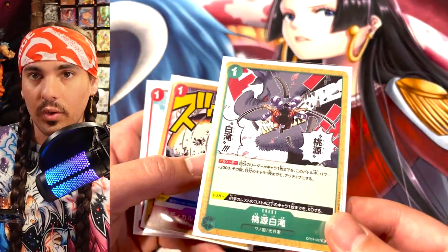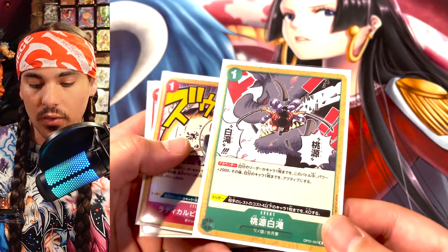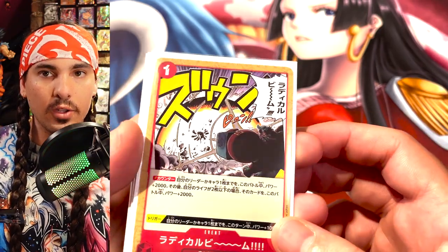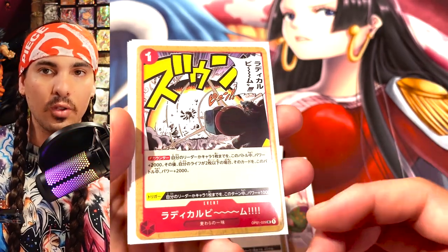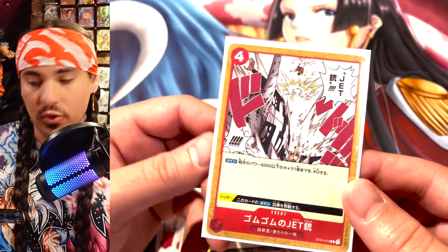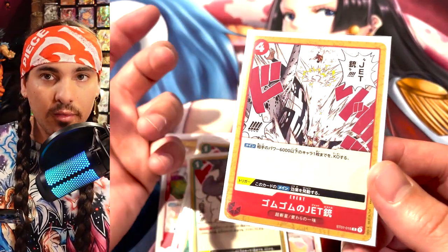If Paradise Waterfall triggers off your life, you can KO a four cost or less, which is also really strong. Radical Beam also has a trigger where you can give your leader 1,000 power for the turn if you reveal it off your life. Jet Pistol also has a trigger — if you trigger it off your life you can activate the card and KO something 6,000 power or less.